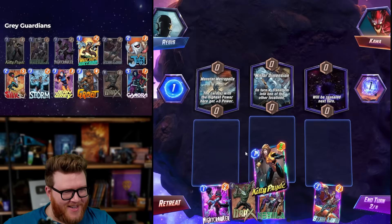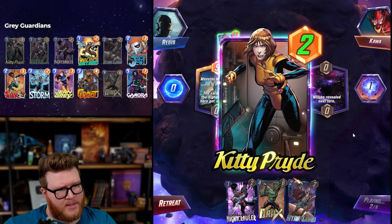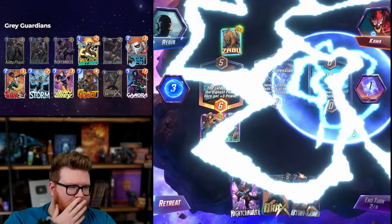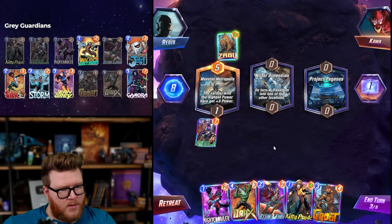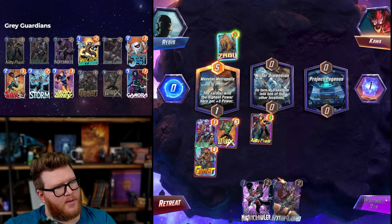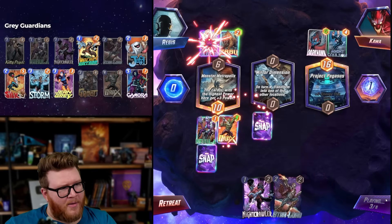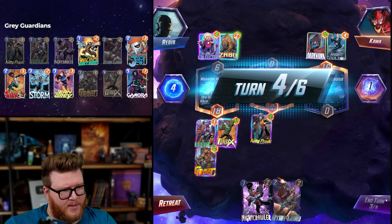Mirror Dimension and Monster Metropolis — Kitty gets pretty big for Monster Metropolis, Gamora gets pretty big too. Those are probably our two best ways to contest that. They're not playing Nebula — I'm going to be really annoyed. Wait, what? Stop that Nebula! So this is definitely some kind of Dark Hawk Dino sort of game plan. Unfortunately we don't have any good removal in this deck — no Shang-Chis or Enchantresses — so we're going to have to go on actual power output, which is tough.